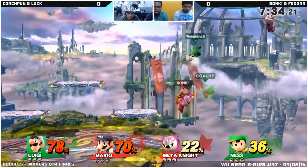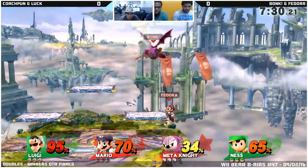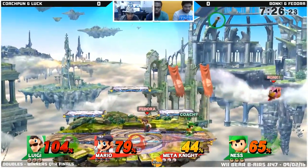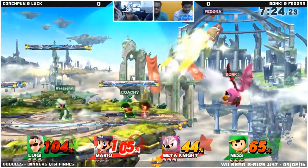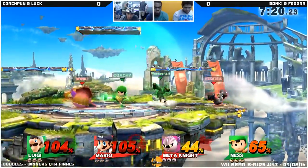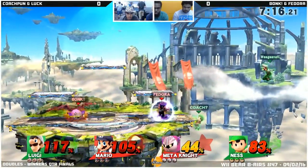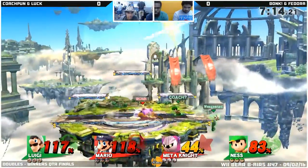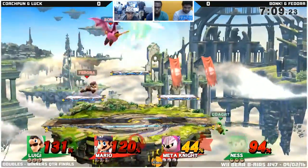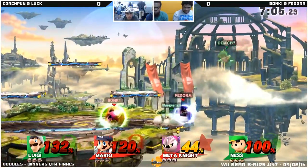Quador just edging his way in with an up D. Bonk is trying to get those up air setups. Meta Knight is so good in doubles because of those up B's. Coach just put in work on every hit. That F-Smash — that move cannot be challenged. Red Team has very solid stage control right now. Just an up B out of shield, but not enough to kill there.